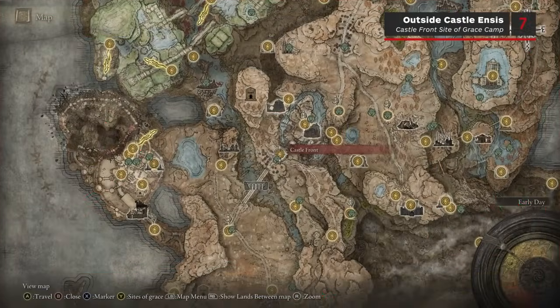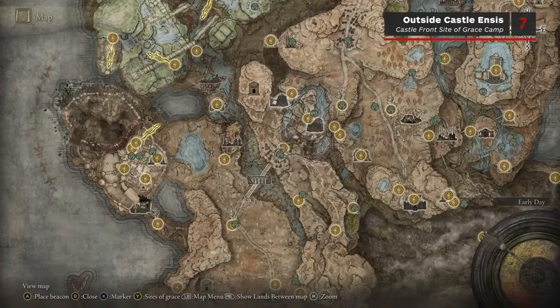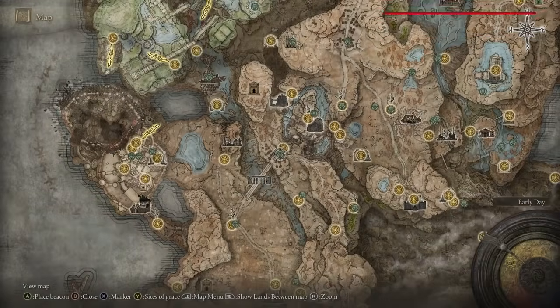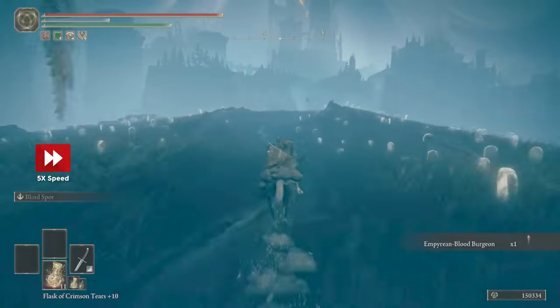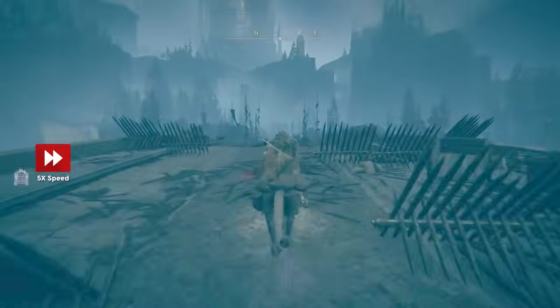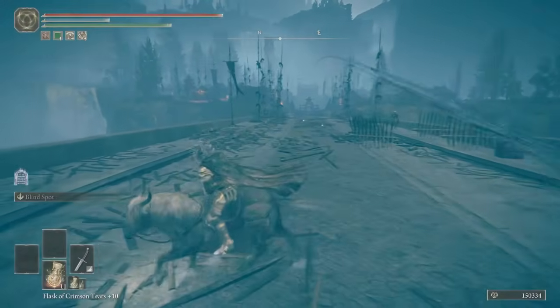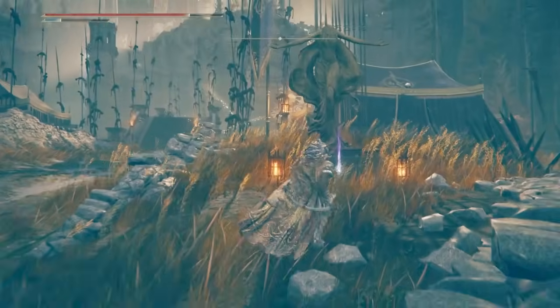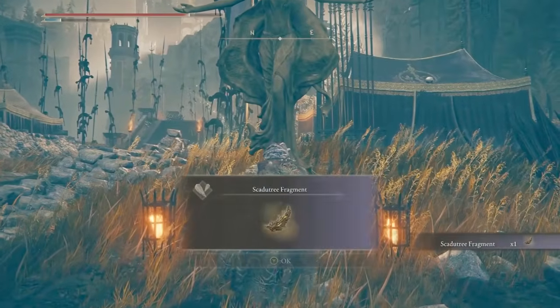The 7th Scardew Tree Fragment in Gravesite Plain is located in the encampment between the Great Bridge and Castle Ensis. From the Three Path Cross, head north-east across the bridge. Watch for the Ballista at the end, and once on the other side you'll see a Scardew Tree Fragment at the base of a statue on the right-hand side of the path as you enter the encampment.